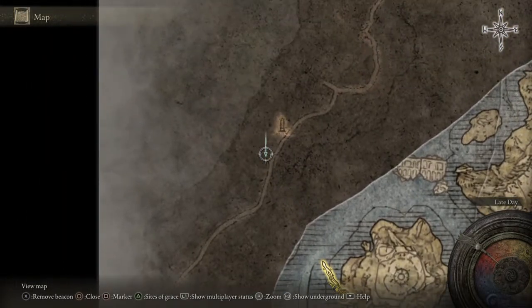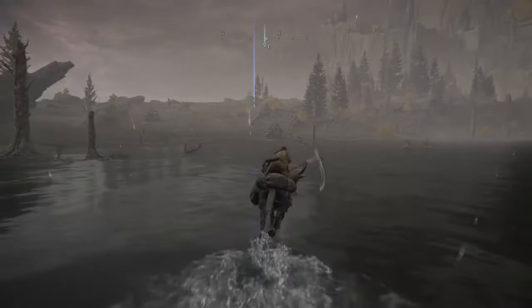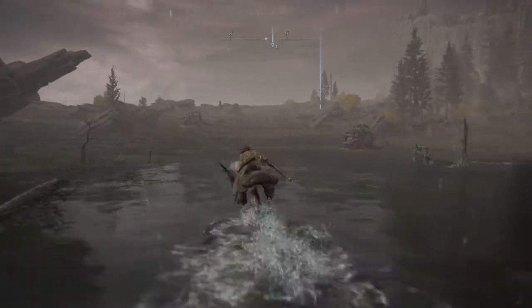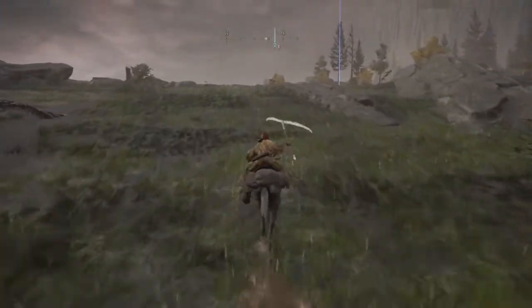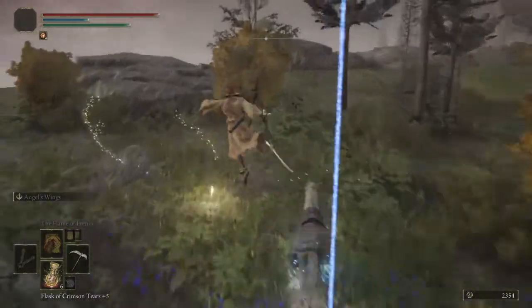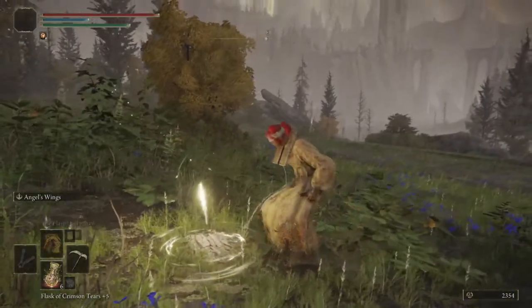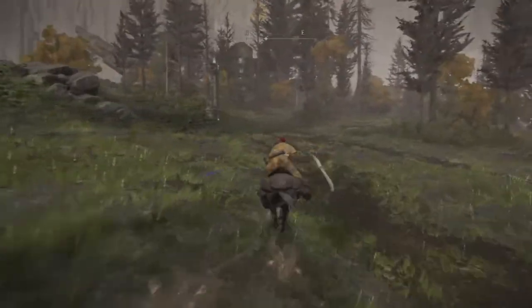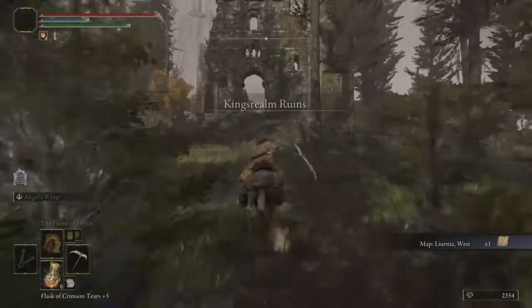I'm going to mark right there because there's a grace a little bit south of it — that's going to keep us on track here. Yep, there we go. Site of grace. Sounds like we've got some aggro so we're going to rest to get rid of that. Now we're going to grab a map, right up here. And now straight through this doorway — we're running right at what looks like a wall, well, what is a wall. Only it's not — you know the drill.